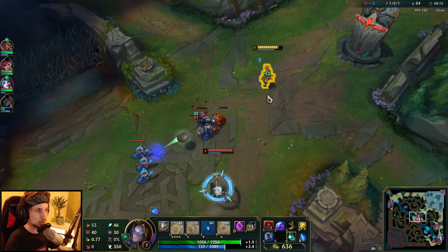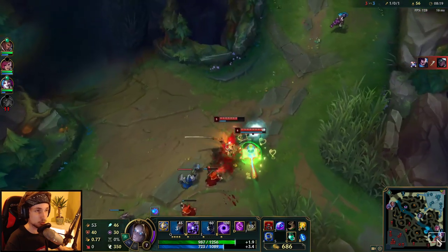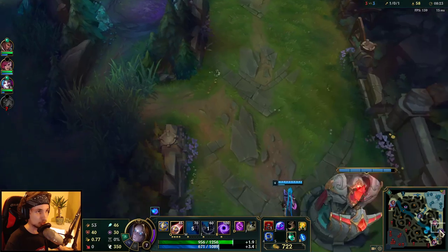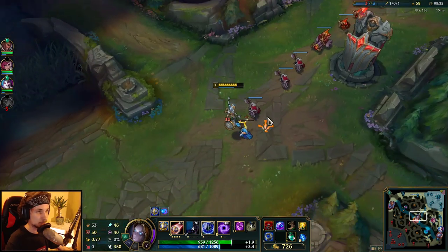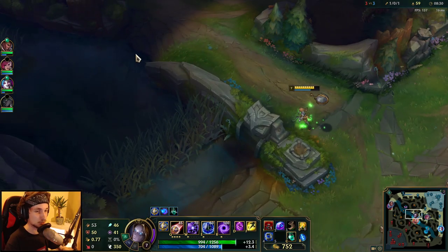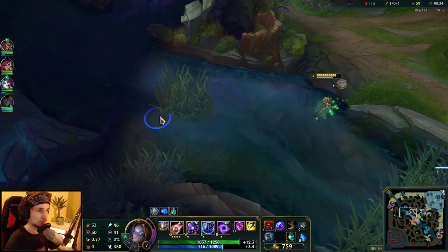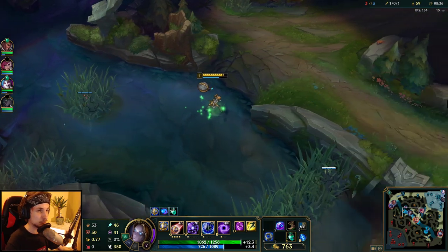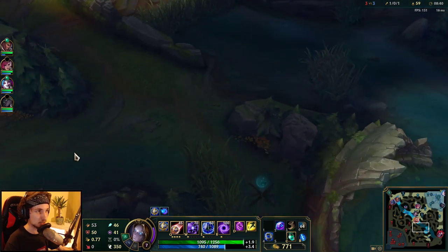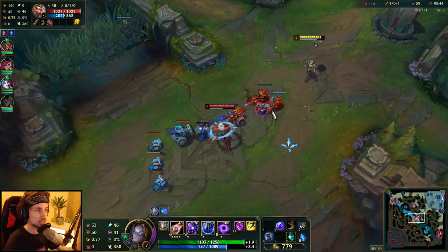The thing we have to do right now is reapply pressure in the lane. I could have teleported down but it seemed really risky. I've got two potions and a ward which I'll place down before pushing so I know what I'm dealing with. I always recommend placing a ward here or right here because it allows you to see where their jungler actually is.